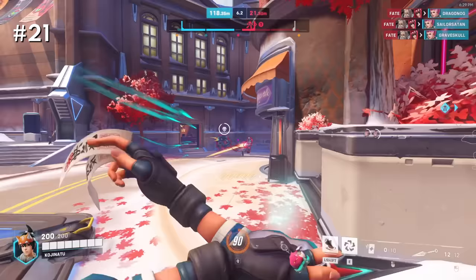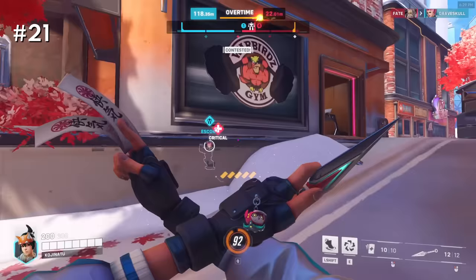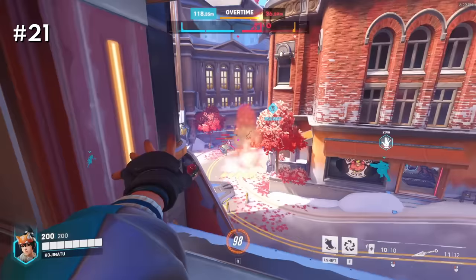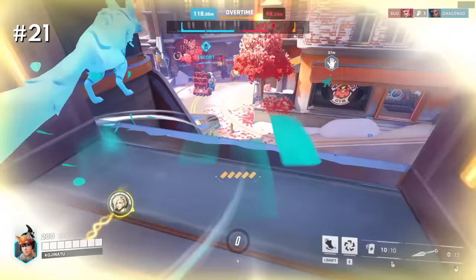Don't die in Overwatch 2 — or at least try not to die as often. Play your life. Every time you die, you're getting zero value for however long the respawn time is, around 10 seconds, plus you have to run back to where the team fight is happening — that's like 20 seconds of doing nothing. It's okay to back off, play natural cover, wait for healing, go for health packs. It's better to be useless for 10 seconds running into cover than for 20 seconds dead. This is extremely valuable in 5v5 Overwatch.